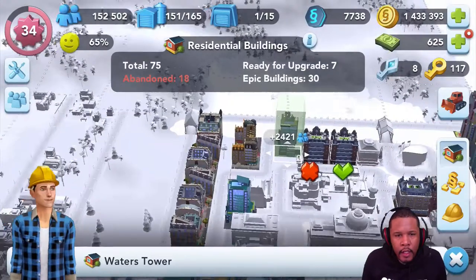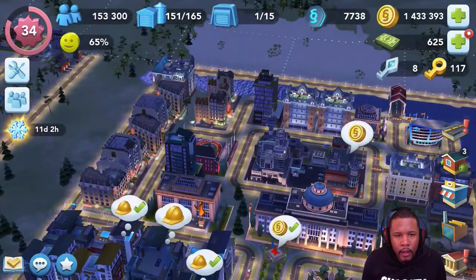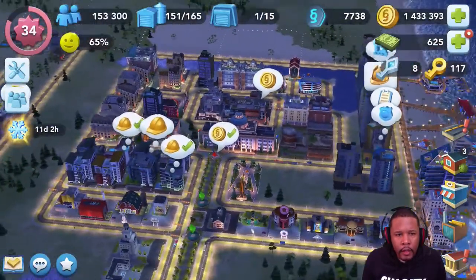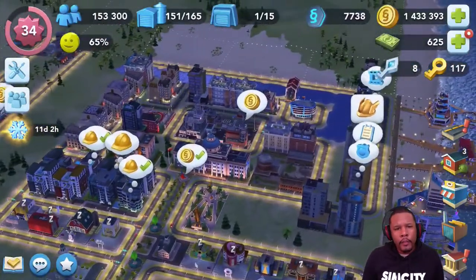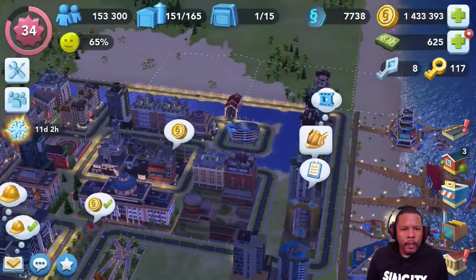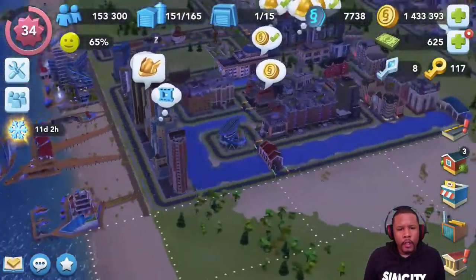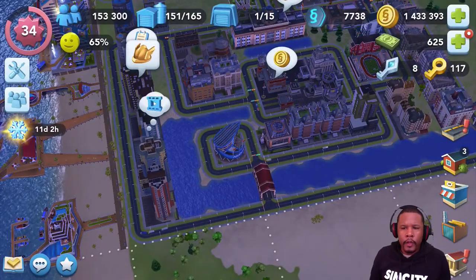It's all about optimizing your space. Let's just put this building here. It makes the campus look good — looks like it costs a lot of money to go to this campus. What are we going to call this campus? Well, the name of my city is 'On a Tuesday,' so I'm likely to name this Tuesday University. I think I'll go with that — Tuesday University. It looks pretty good.